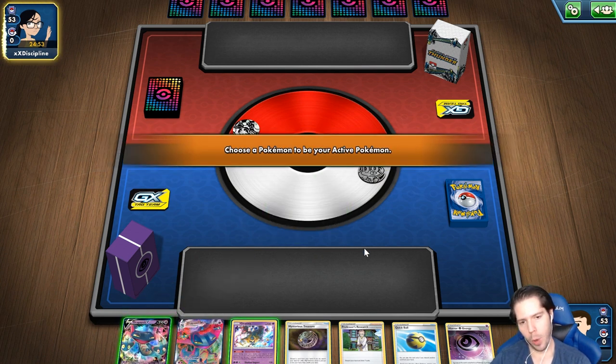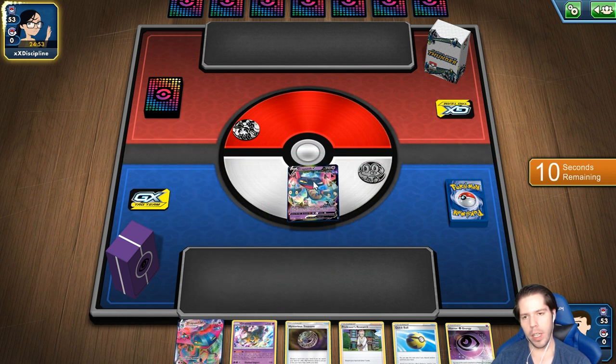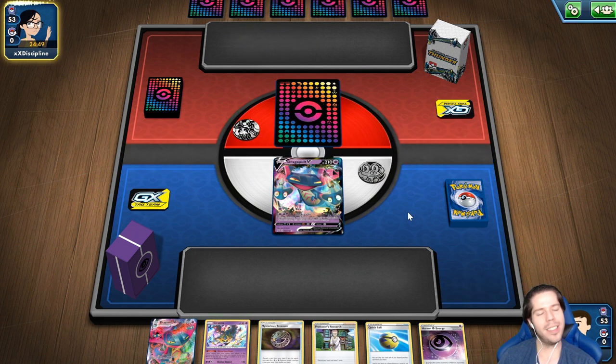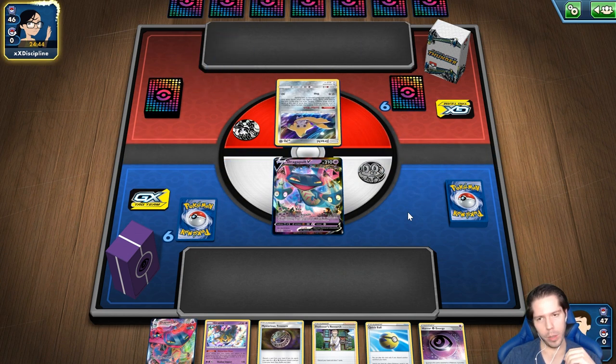No sé contra qué voy — y por eso me dan ganas de empezar con Giratina. Pero ante la duda, supongo que vamos contra Dragapult. No me encanta iniciar con Dragapult, pero aquí obtendremos más información. Nuevamente empieza con Hirachi.